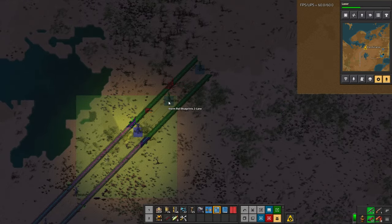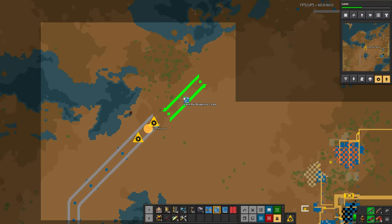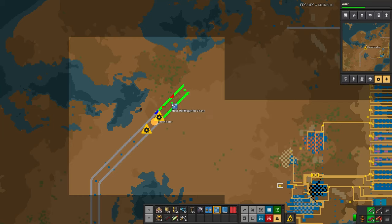You could always do this — well, not always, but for a very long time. However, a new feature in 1.0 is placing them from the true map view. You can see if I hold Shift, it's clearing these trees that are in the way. And it will place it in this map view like this — you can see my bots are building it.